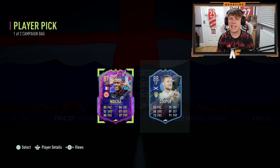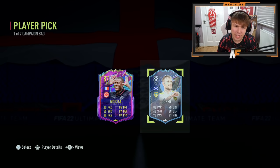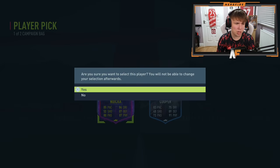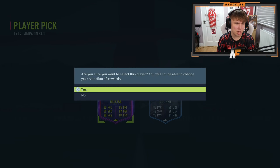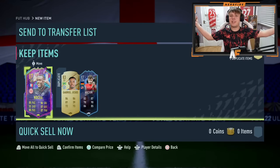Both cards are actually solid - he's a very good center back and he's pretty good because he's in the primary league. I'm going to go with Vindica; he doesn't really fit my team but I could make it work. He's the more expensive one so we're going to take him.